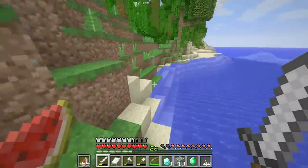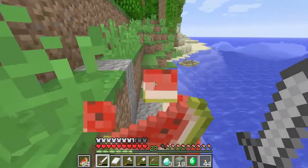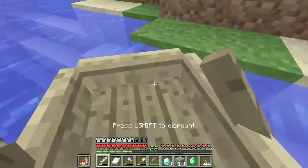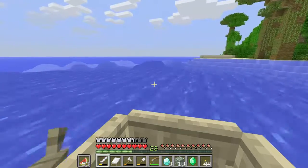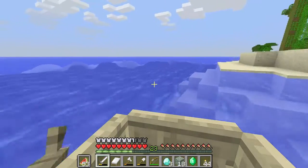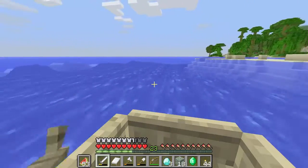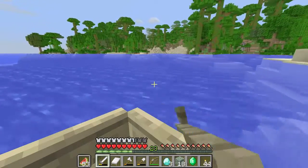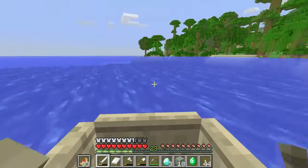And also this is not it. At home we have a frost walker 2 book, and we're going to put it on iron boots. Why iron? Because frost walker isn't something I really want to have all the time, so I'm just going to make iron boots with that enchantment. When I need to walk across oceans and stuff, I'll use those boots.